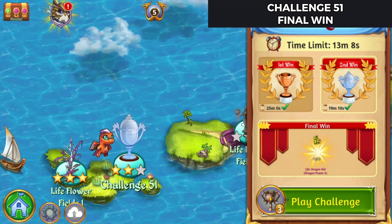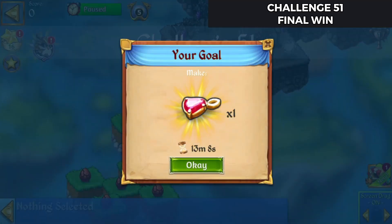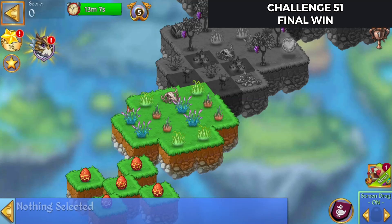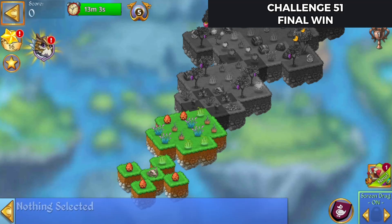Zucura here playing Merge Dragons, going for the final win of Challenge 51. We have 13 minutes, 8 seconds to make the blood coin, so here we go. I'm zooming out a little bit to make this easier on my cell.